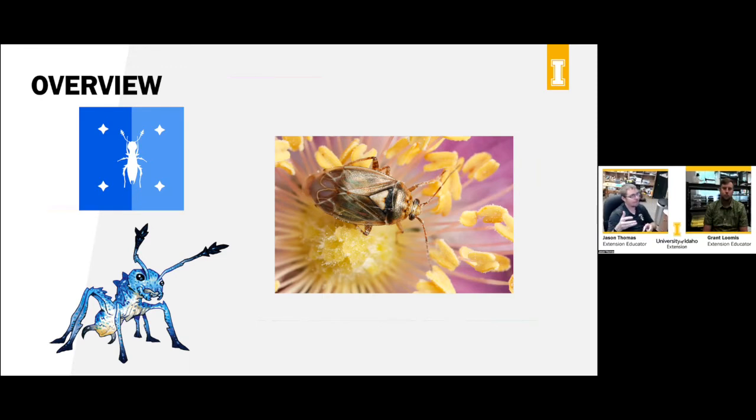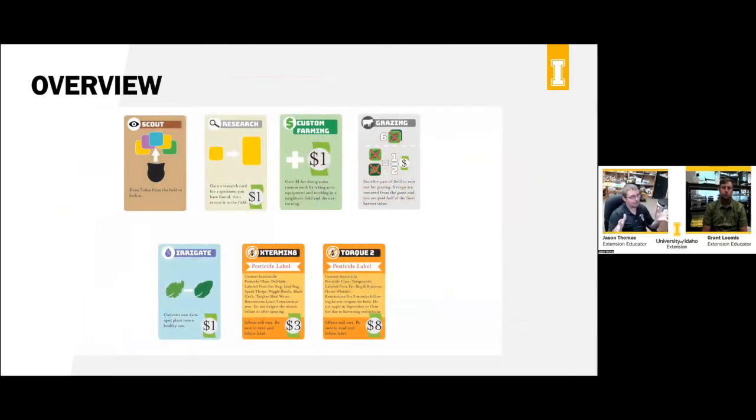Another bug is the cerulean crawler — what people call the blue bugs — representing a bug that is benign to the crop, similar to a tarnished plant bug. They cause some damage but only contribute significantly if there are major pest problems; most of the time they're under control. Player actions in this scenario include scouting, researching new bugs, custom farming, grazing, irrigating, and using different pesticides. Custom farming might accidentally bring more insects into their field.